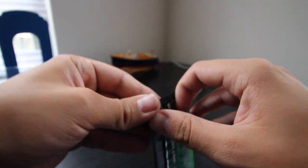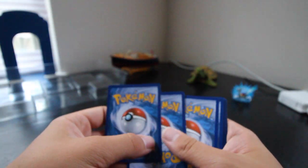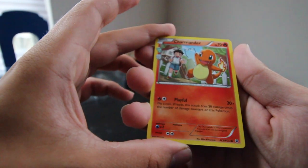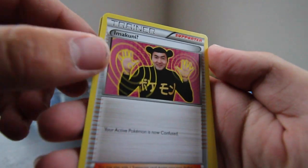Our rare is a regular Hitmonlee. That one was okay I guess. Next we'll open up the Venusaur pack. We got Charmander, and an Imakuni trainer card.